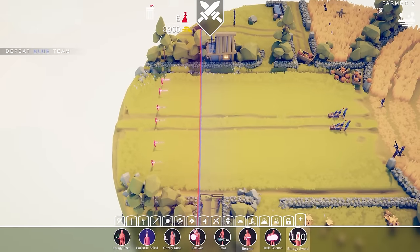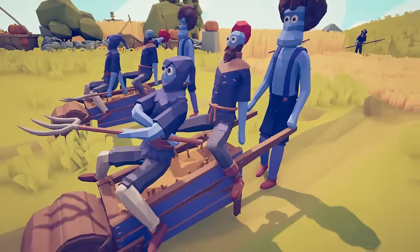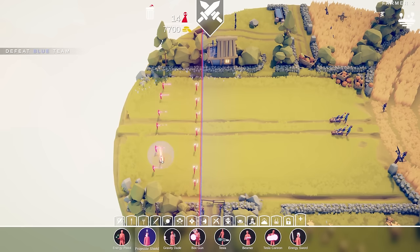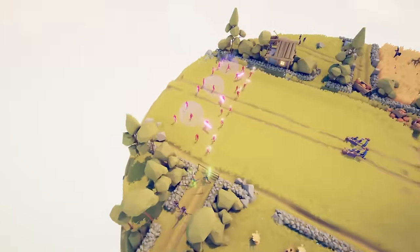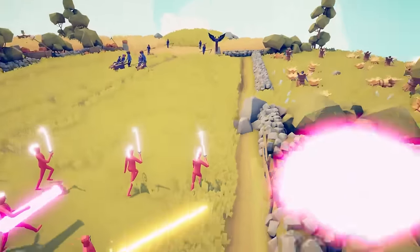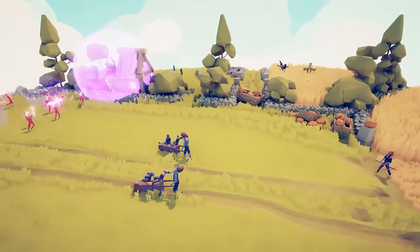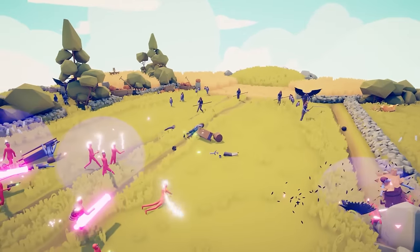We're gonna want some beamers and some energy swordsmen to take the brunt of the oncoming cavalry. Sir, what is wrong with your kneecap? Is he trying to bike-pedal this faster? We're gonna want some projectile shields protecting our beamer snipers, and let's get some box gun artillery pieces. Behind the not-Jedi Padawans are some dudes with blasters — the stormtroopers — because it's the Clone Wars, and we've got clone troopers and Jedis fighting together.